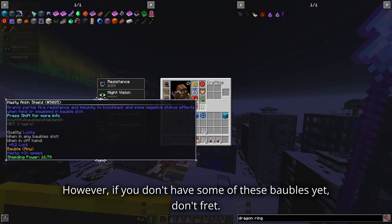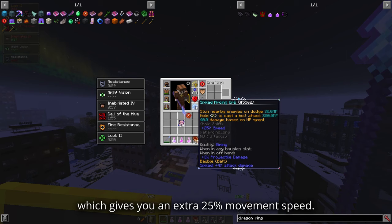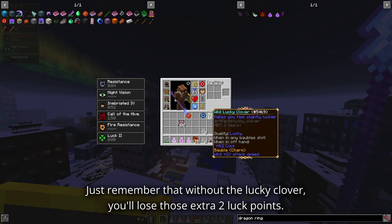However, if you don't have some of these baubles yet, don't fret — you can substitute them with similar ones. For example, you can replace the Stone of Greater Inertia with the Arcing Orb, which gives you an extra 25% movement speed. Just remember that without the lucky clover, you'll lose those extra 2 luck points.